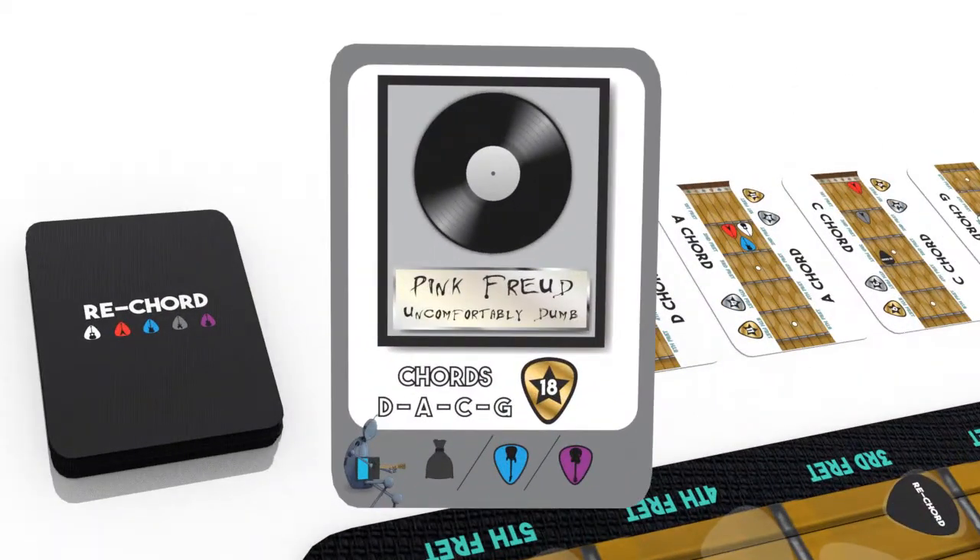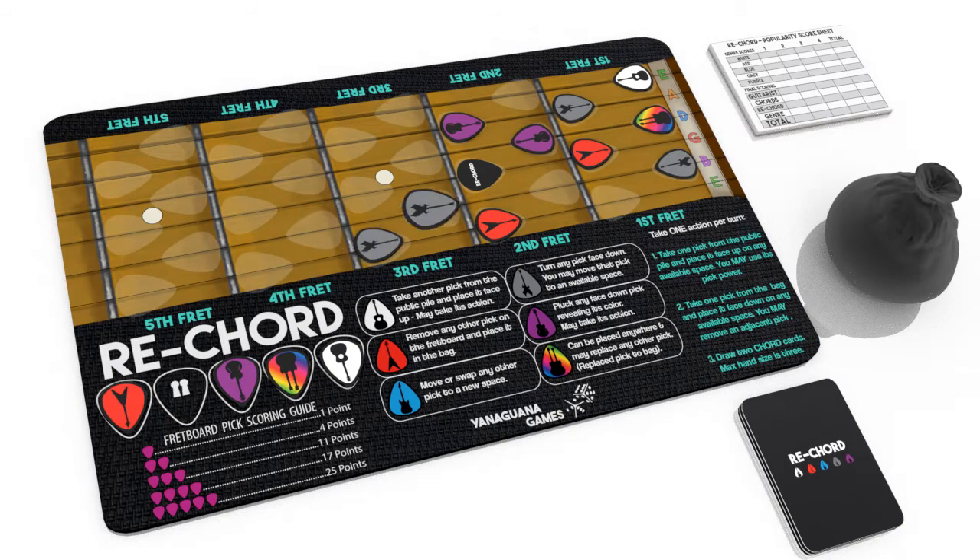To score a song card, you must complete all chords listed on the card. Lead guitar scoring happens when a fret is filled with picks for the first time.